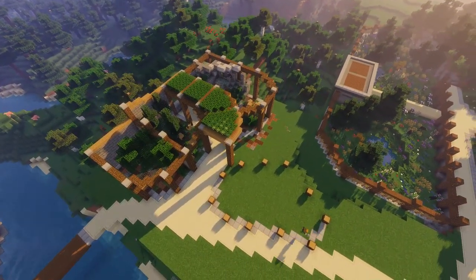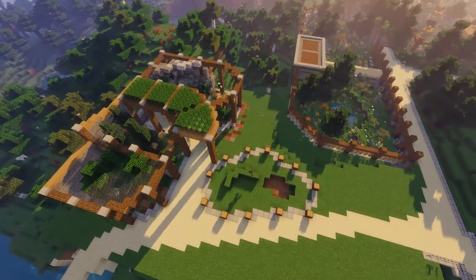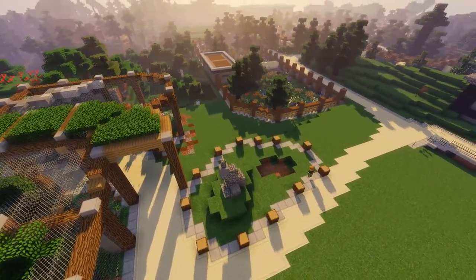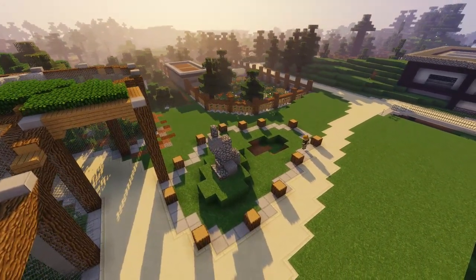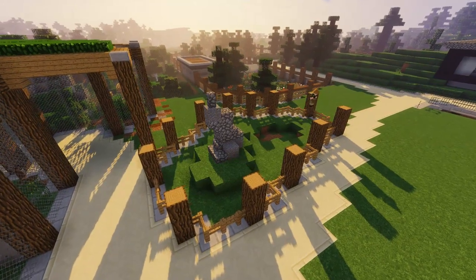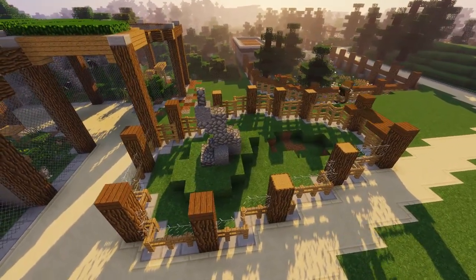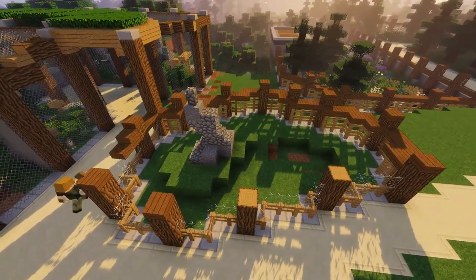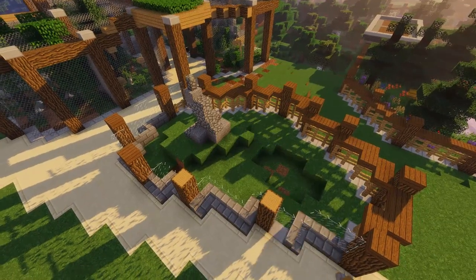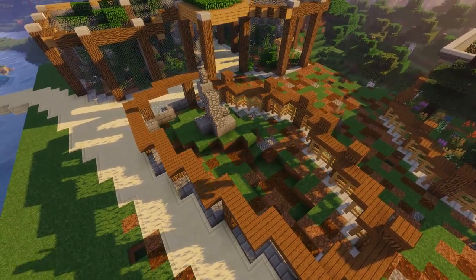Next we're moving on to the coatimundi exhibit, which is just a small little exhibit — just a way of throwing things in. This whole area was a lot of fun because for once this actually felt a bit more like an actual zoo and a bit less like my usual kind of building. Usually we build on like a five by five or three by three grid where each fence is a uniform distance apart and the pathways have very strict widths and rules for when the path turns. But for this build I just decided to go more free form, and I actually really liked the results — it's definitely giving me ideas for how future zoos are going to be built.